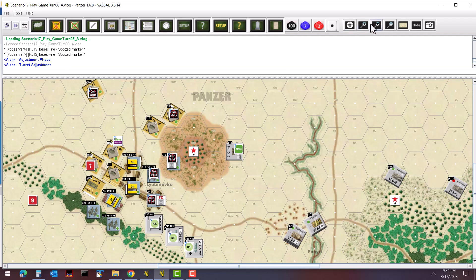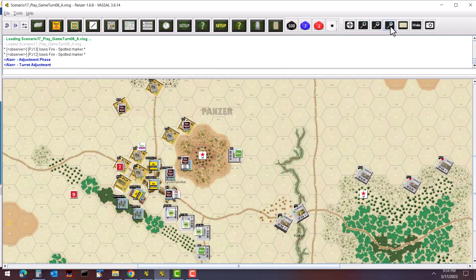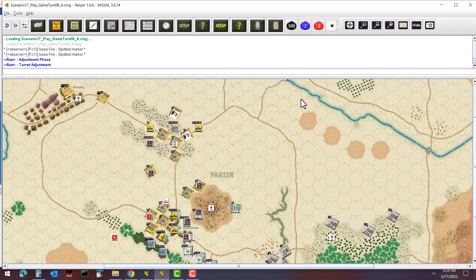Now the adjustment phase — adjusting some turrets. Not much to do there. More units in the town go to full cover, suppression is removed, move and fire counters are cleared, no morale issues, and we flip over to the end of turn.